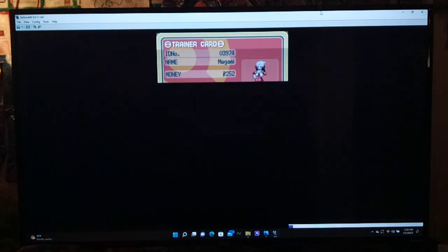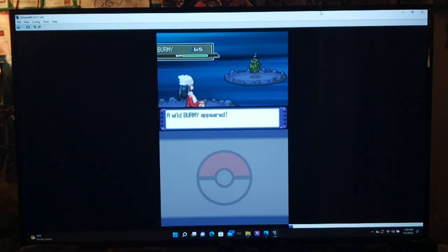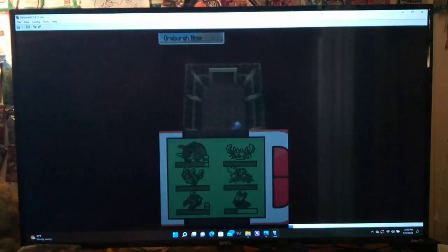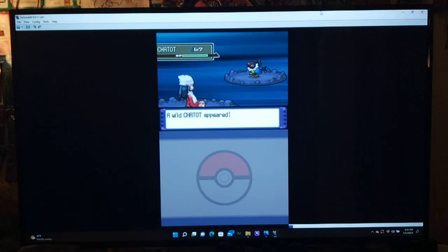Now we're down to two Pokeballs. Let's see if I've taken on all the trainers in the mine. Oh — Clefairy! That's the first one we've seen. I'm pretty sure it has a pretty low catch rate, and I notice it learns Protect really early, which is kind of annoying. I won't waste my time right now, but I may come back for it once we have more Pokeballs — just to check its ability.